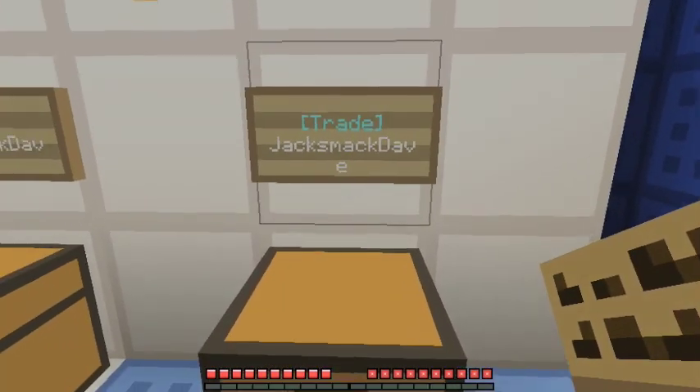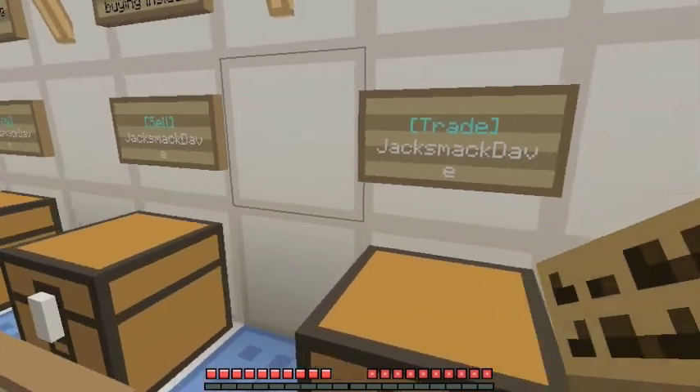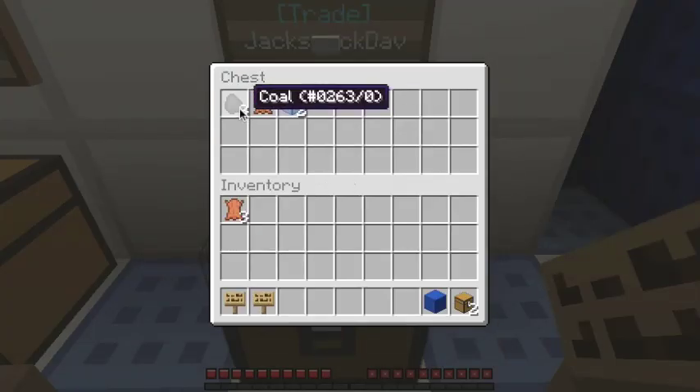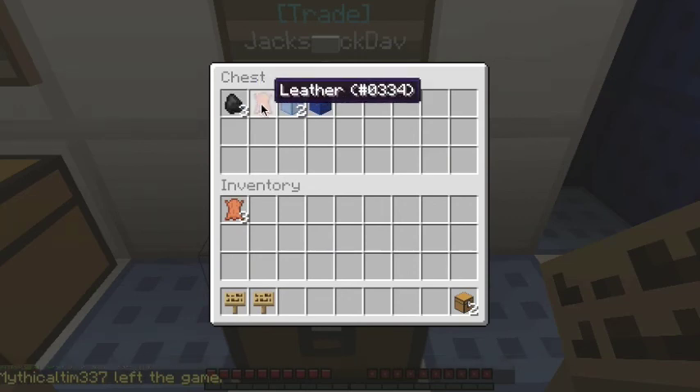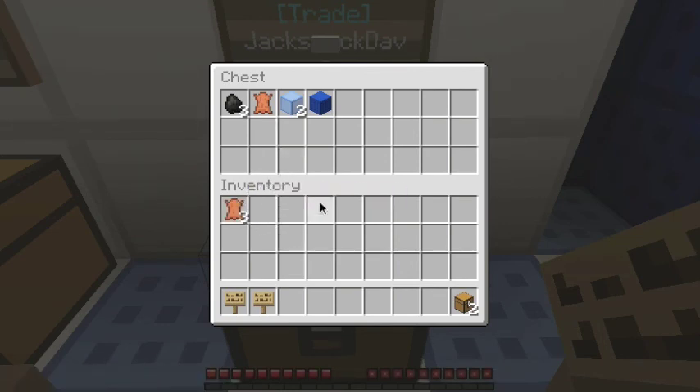A trade chest is a combination of both the buy and the sell chests. In a trade chest, you put seed items in — so if I want to buy blue wool, I put that blue wool in there. What will happen is people will be able to buy the items that are in the chest, but I don't think they can buy the very last one because it's the seed item. If they want to sell things, they can click and drag those in and it will sell them — and you'll pay for them. If they want to buy things, they just click on them and take them out. So it works just like a buy and a sell chest combined. If you're only wanting to gain items, use a sell chest. If you're only wanting to get rid of items, use a buy chest. If you don't care and just want to have transactions, use a trade chest.